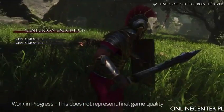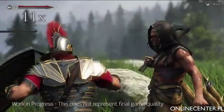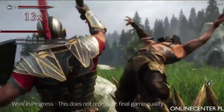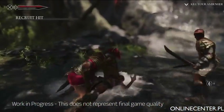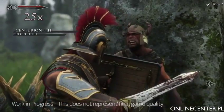In Ryse, you can expect to unlock a lot of executions throughout the course of the game. You can kick a guy off a ledge, or if you get close to a fire, there are numerous executions there. If you're in the water, if you're against a wall, if you're against a ledge — it goes on and on. The executions really stack up.